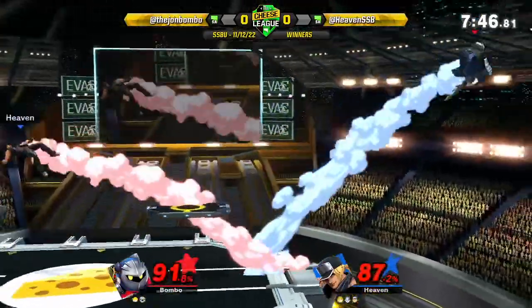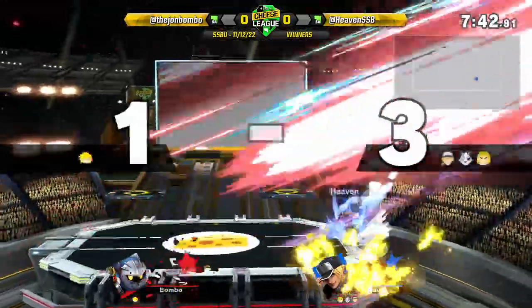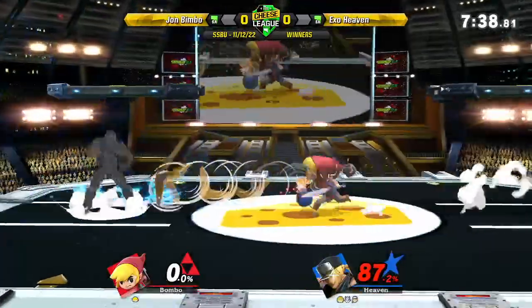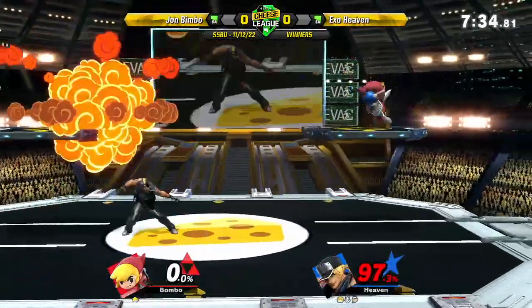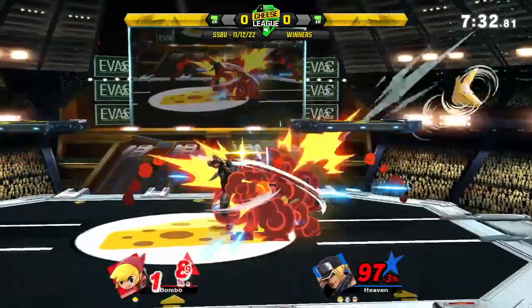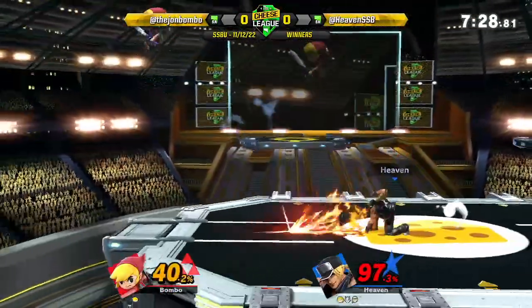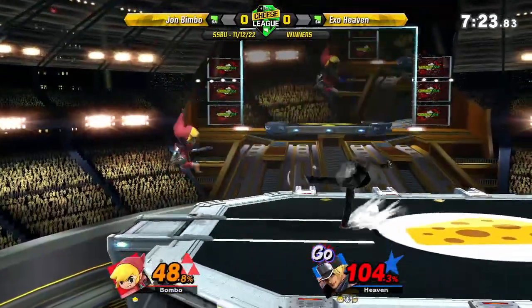Core throw. Dash attack connecting with side B, I believe. Oh my lord, Terry Bulgar. Is just on fire right now — doesn't even have Go Meter right now. He's about to get it. Go Meter's on deck.